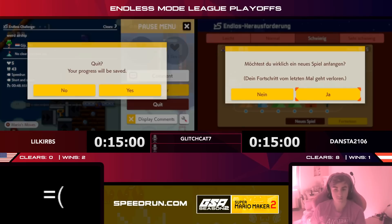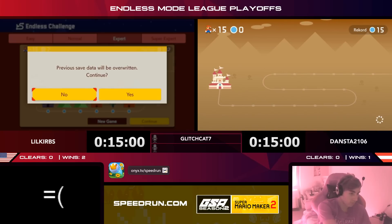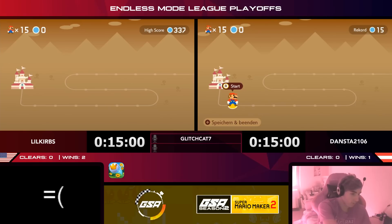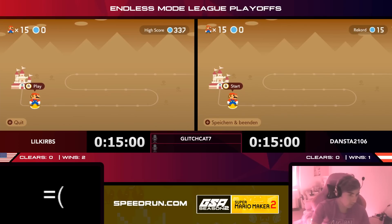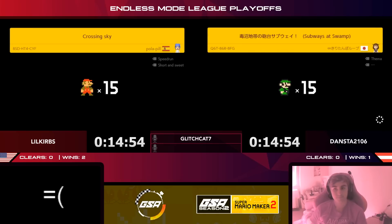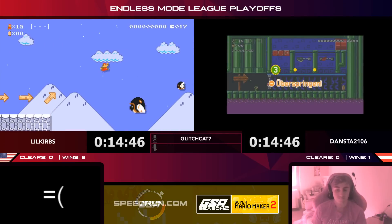Dansta takes round three, keeping Little Curbs from the sweep. That was a very good match — nice plays and really good job from Dansta right at the end. Getting ready for another match: if Dansta can win this one, he'll force a game five. Little Curbs only needs to win one more round overall. 15 minutes again on the clock — get as many clears as you can, skip as many levels as you want, and don't game over because you will lose a clear from your total. It's a best of five, first player to win three rounds will be the victor.